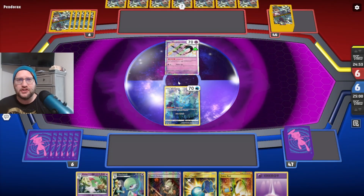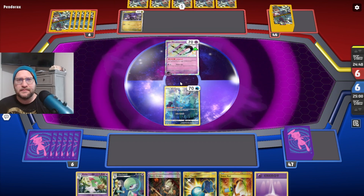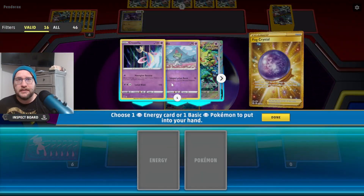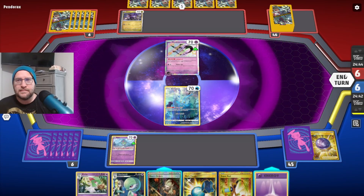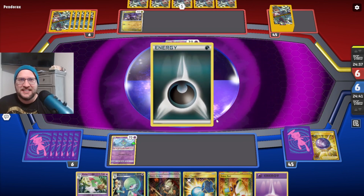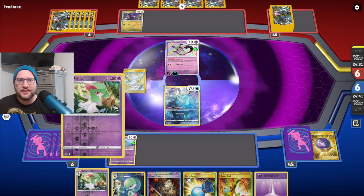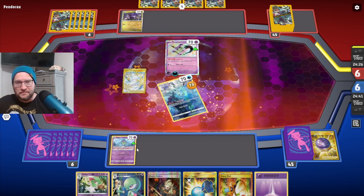Mimikyu's not bad, but they can one-shot Manaphy if we don't get anything. We might just get donked here. Fog Crystal — there we go. Please don't have a boss. If they have Boss's Orders energy, I'm gonna cry, because we have the Mirage Step Kirlia in hand. That's fine — that's totally fine, that's what I wanted.